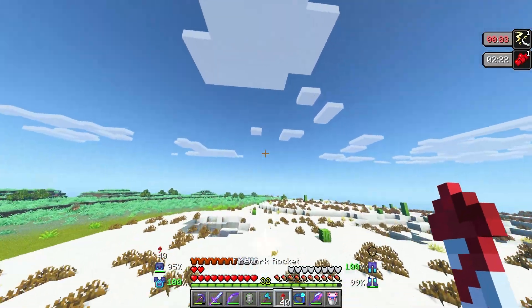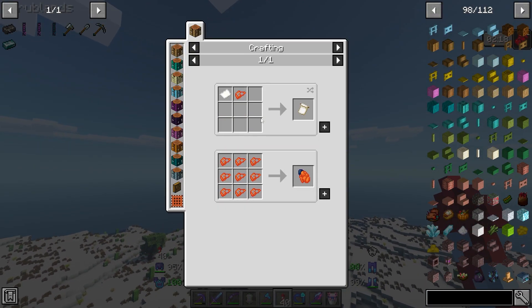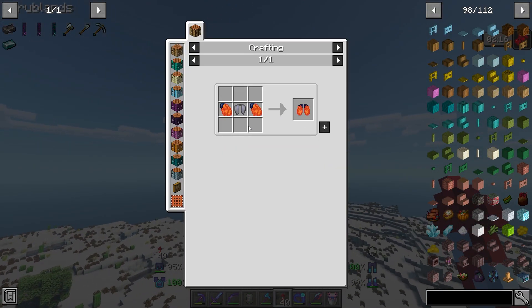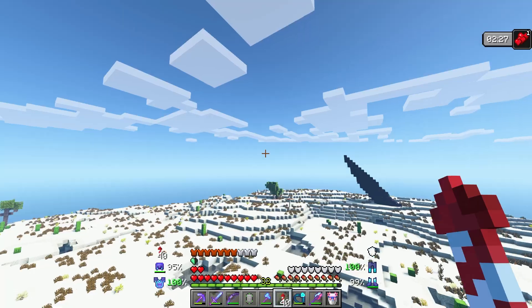I'm going to be wandering around this area. I want to see what this tarantula hawk wing actually looks like, and why I would want to put the tarantula hawk wings on my elytra.